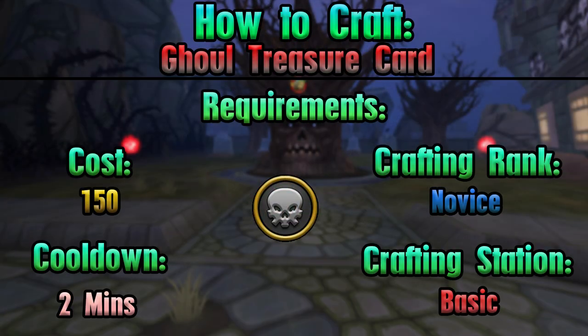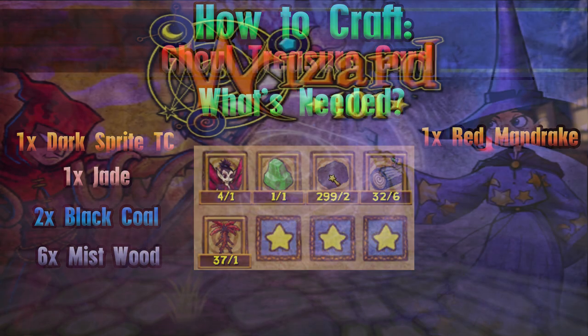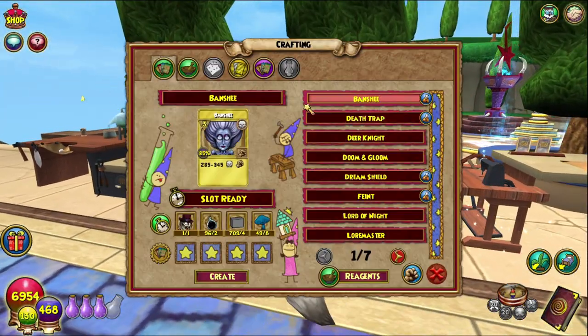As always, on screen is everything you need and require for crafting this treasure card. You can also just go and buy it in the bazaar or from the library of Wizard City. But it's also a recipe for death school only if you want to craft it — kind of stupid, I know.